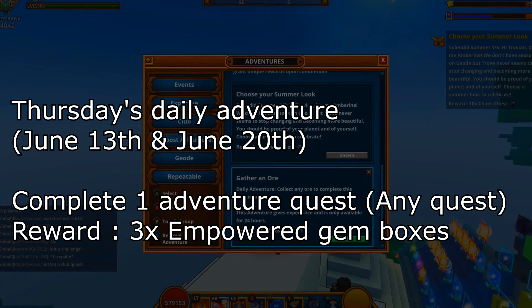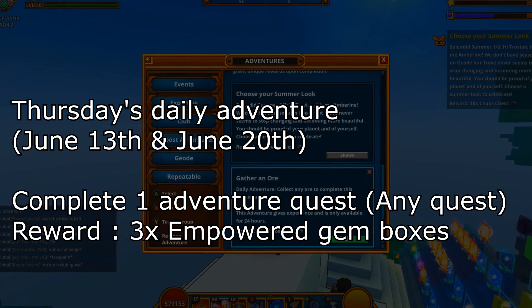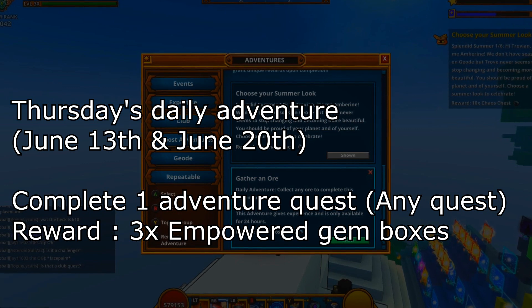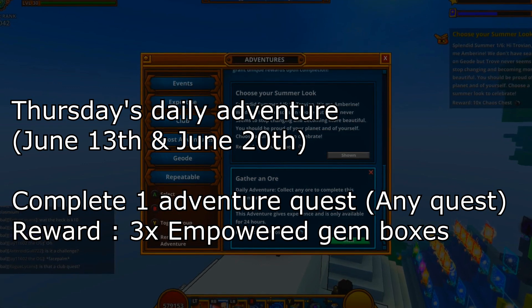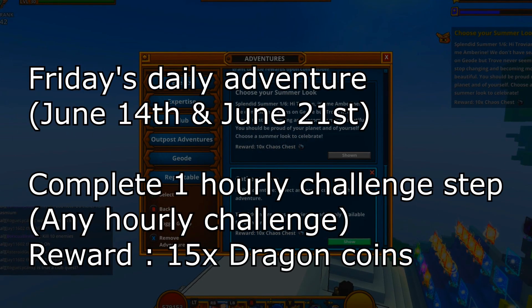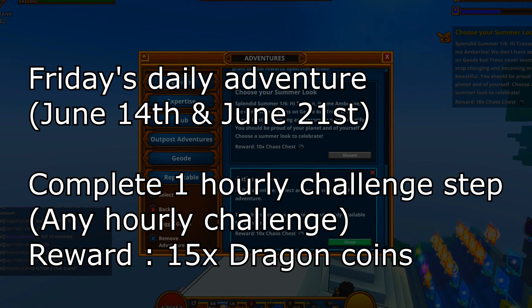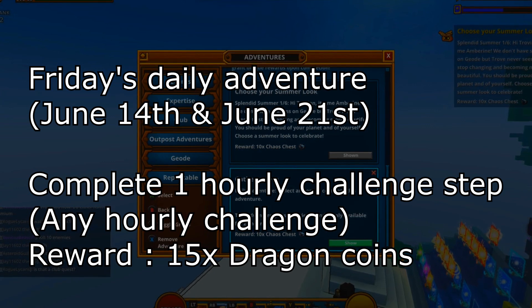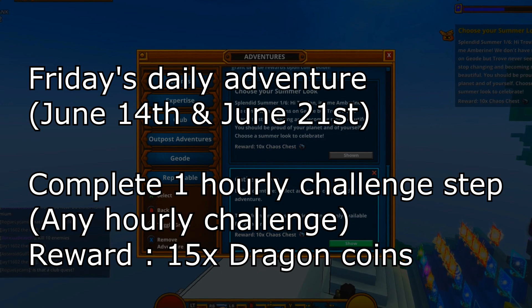Wednesday wants you to upgrade a gem — any gem will do. Empower lesser, so just press the level up button once and you will get 3 lustrous gem boxes. Thursday wants you to complete an adventure quest, so any of the Geo Topside outposts, Luminopolis outposts, or Geo K4 club adventure quests will count. Complete 1 and you will get 3 empowered gem boxes.